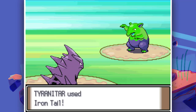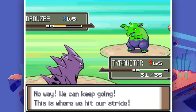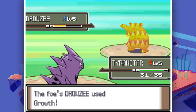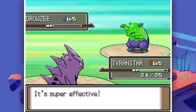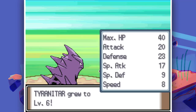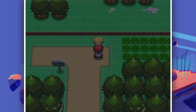Slash from the Drowzee hit Tyranitar! I don't know what typing Tyranitar has but you can't hit me. Let's go for Bubble Beam because I know this Drowzee is strong - it's using Growth too. I think this might be a Grass type Pokemon, or maybe Fire, Ground, or Rock type that resists Water. I don't know, but this is so fun.